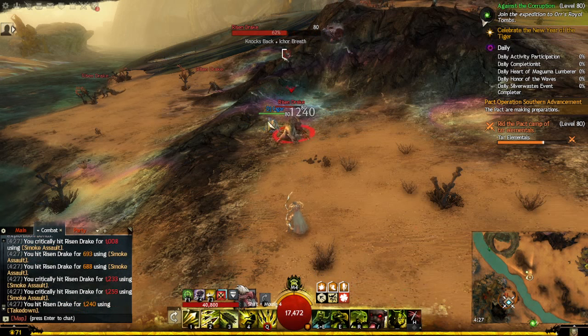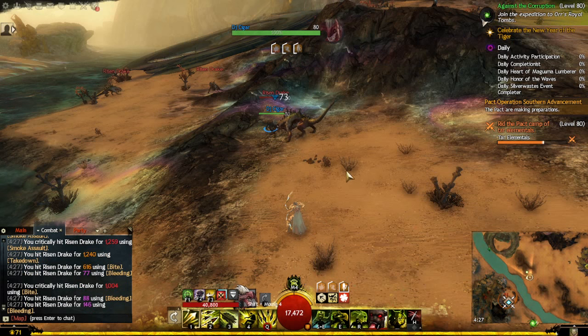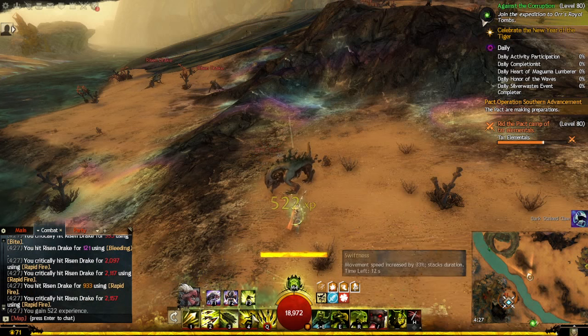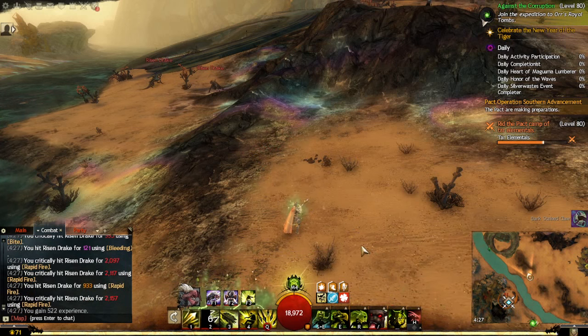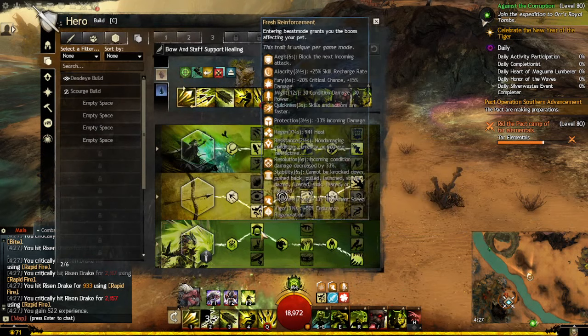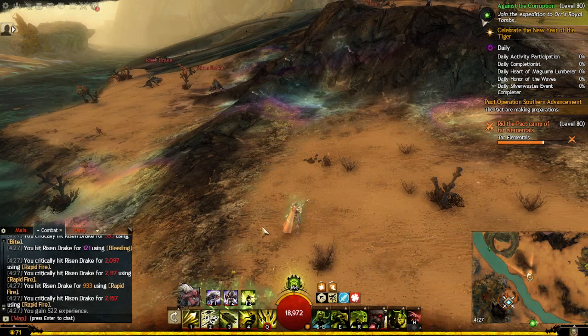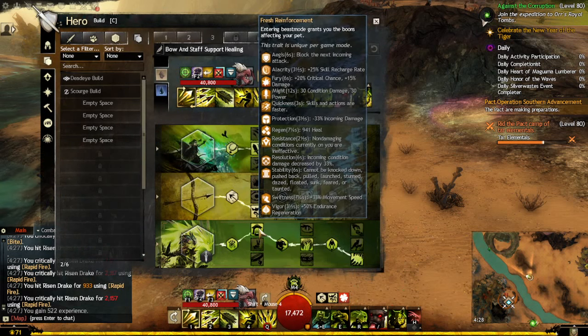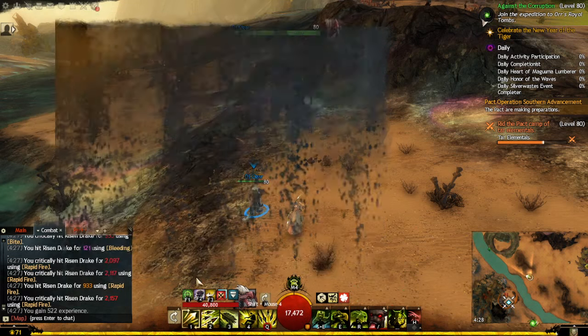If I click my pet I can see all his boons. When I enter beast mode I inherit those boons — for example I get 25 stacks of might right now, and when I burst with that it's enormous. That's why it would be great if ArenaNet let us right-click the pet and have its boon bar displayed on the HUD somewhere, because you need to know what boons your pet has before you decide when to switch.